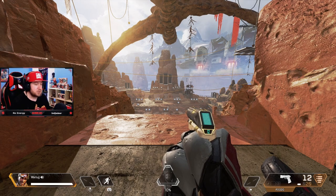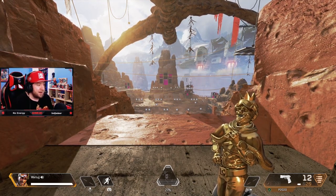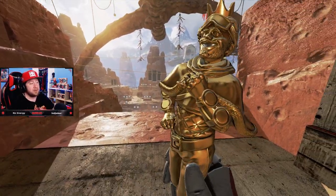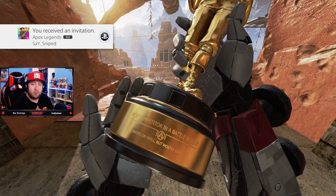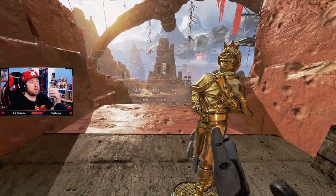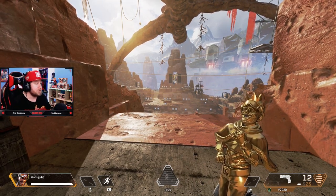Coming in at number six is Mirage. His heirloom is an Oscar award-winning trophy style item, which looks pretty cool — about three out of five stars for looks. As far as going with the legend, nothing out of all six heirlooms fits a legend better than Mirage's trophy — it's literally him. Five out of five stars for that.